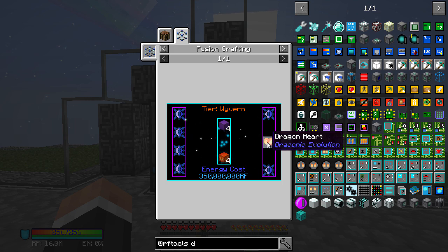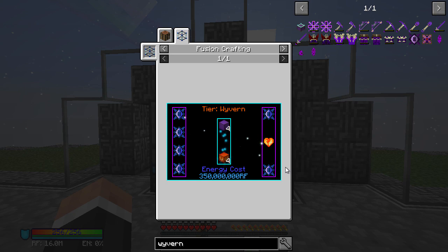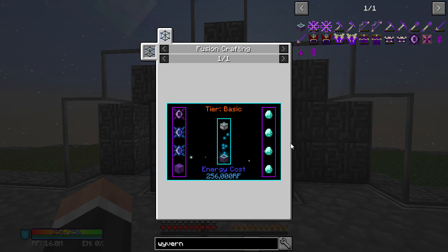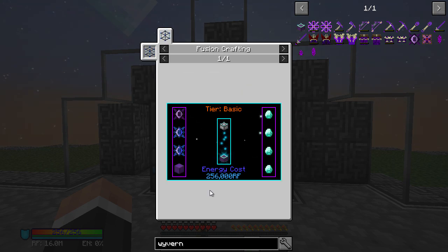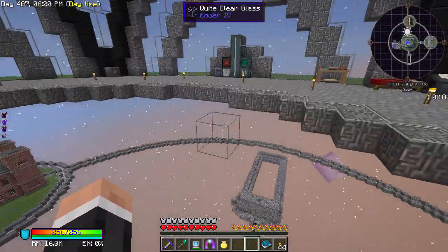We need a heart for that but we need to upgrade our tier of fusion crafting. Let me have a look — I need seven of these, that's not too bad. That is basically seven nether stars that I would need. That is very doable — maybe we will do this. Let me get seven nether stars. I don't want to do the whole nether star thing today as it's a big project, but I'll do it in one go.